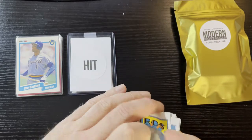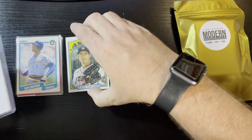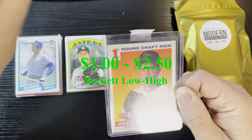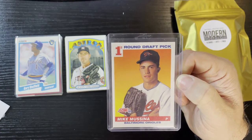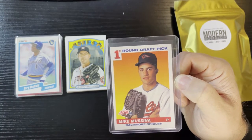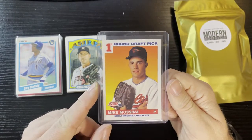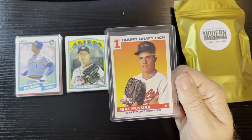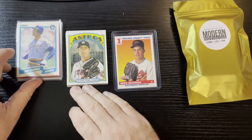That's too bad — it was a retail pack so nothing special. Now we're gonna take a look at that hit. Boom — we get a 1991 Score of Mike Mussina. Do I consider that a hit? I'm gonna go with no. Mike Mussina was good, but they produced so much of that '91 Score. If you're calling that your hit, I don't know about it buddy — leave your comments, do you think that was a hit or not?